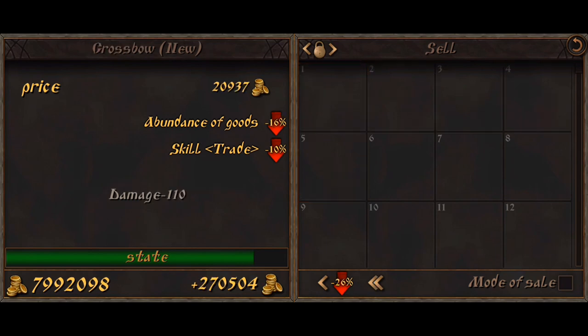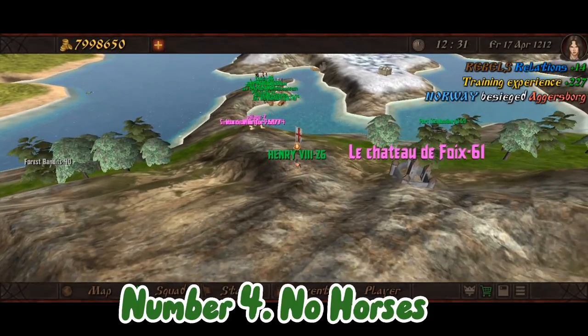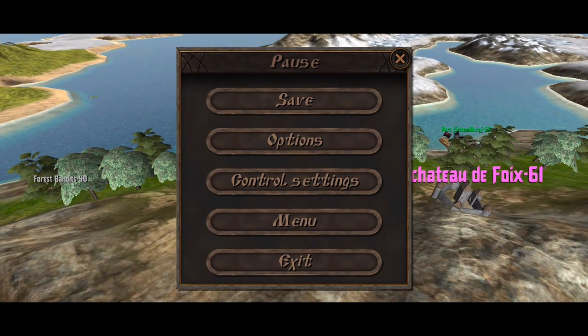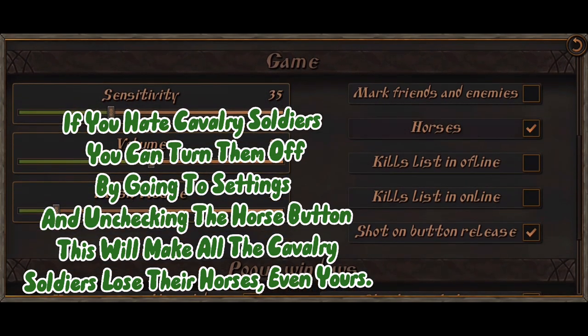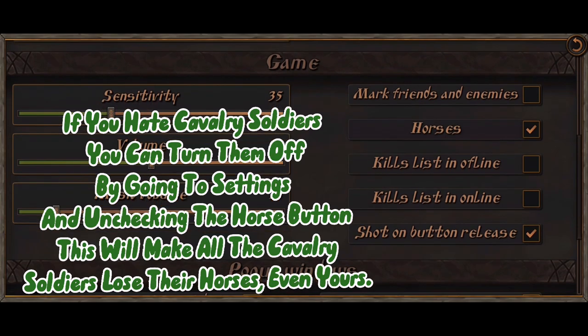Tip 6: No Horses. If you hate cavalry soldiers, you can turn them off by going to settings and unchecking the horse button. This will make all cavalry soldiers lose their horses, even yours.